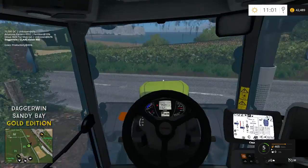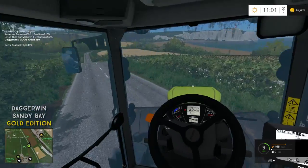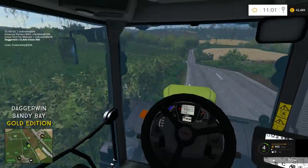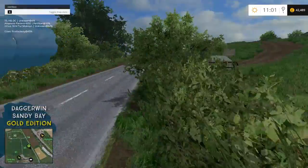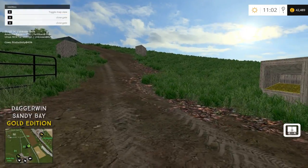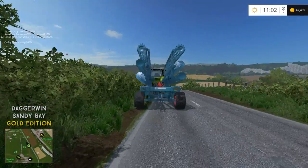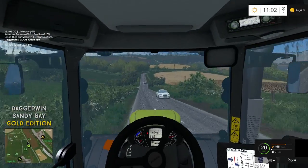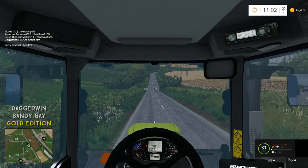It was a bad idea putting that kiosk there, because it means that when you open the gate you have to put the gate through the kiosk — it looks ridiculous. I'll have to move it I think. We'll shut the gates for the cows and we'll go over to our field.